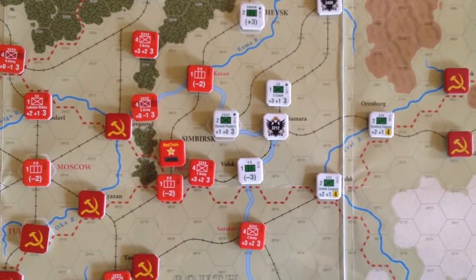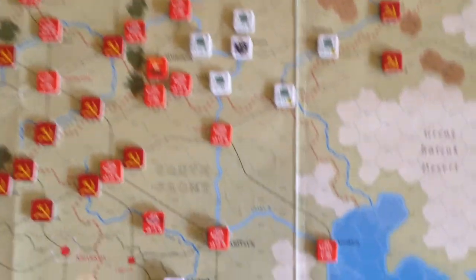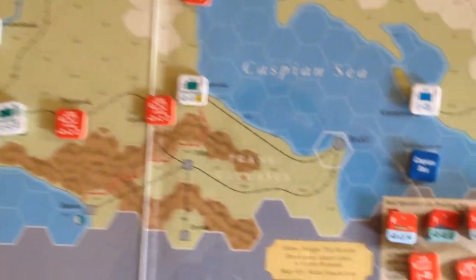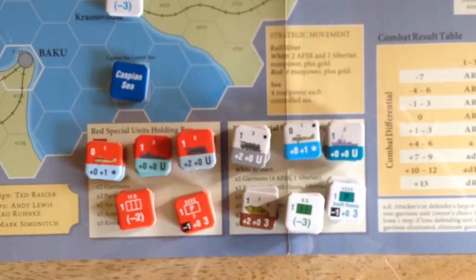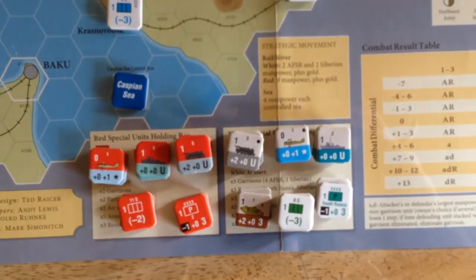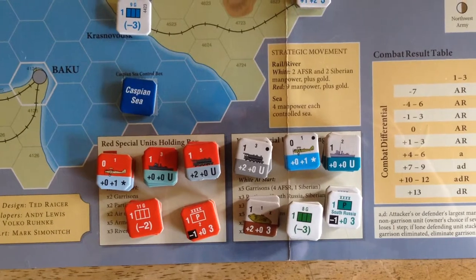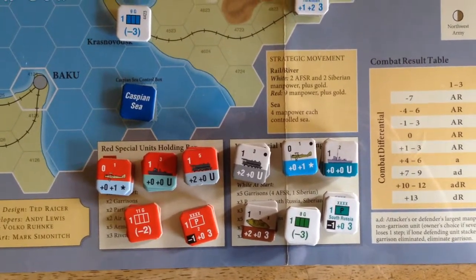We have to get enough resources to convince the allies to sustain their war effort. What the allies bring is not only a few units in the north, but particularly these little special units. You get access to airplanes, to trains, you get access to tanks. These come about through random events that we'll roll for at the beginning of each turn.